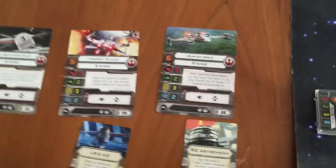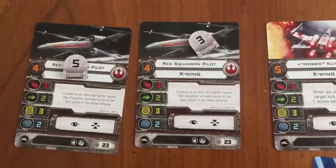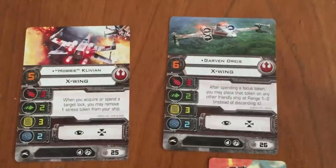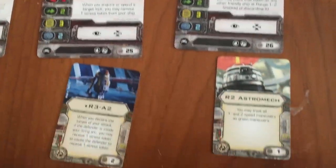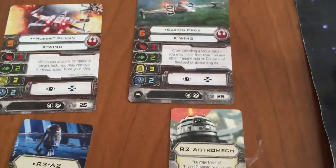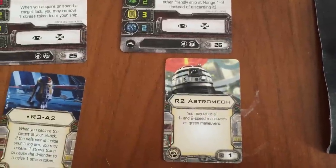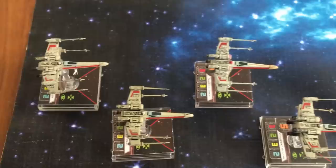Right now Vinnie and I are playing a game. I am the Rebels, he's the Imperials. I've got two Rebel pilots here — both are X-Wings, two Red Squadron pilots. Then I've also got two other X-Wings: one is Hobbie, one is Garven Dreis. The upgrade they have is just two astromechs. Hobbie has the R3-A2 upgrade and Garven has the R2 astromech. That all comes to a hundred points.